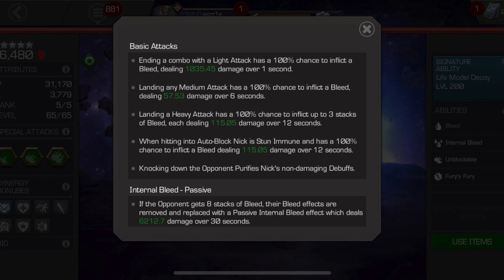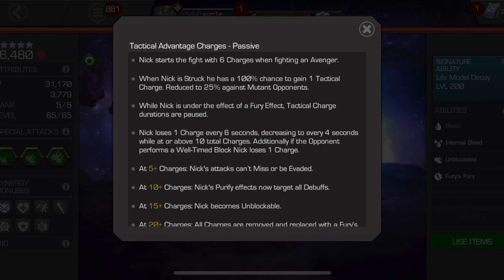The Internal Bleed passive is really where things start to get a little crazy, and I recommend getting one of these up as quickly as possible. If the opponent gets 8 stacks of bleed, their bleed effects are removed and replaced with a passive internal bleed effect dealing 6,212.7 damage over 30 seconds. While internal bleed is active, all of the opponent's bleed debuffs have an increased duration of 0.2 seconds per tactical charge. That's really powerful, and it's why it's so important to have internal bleed up as long as possible.